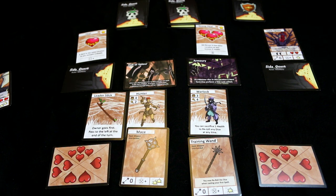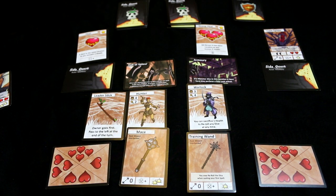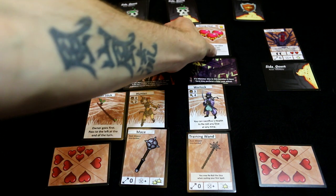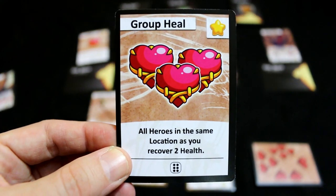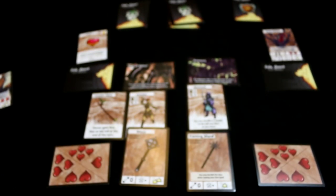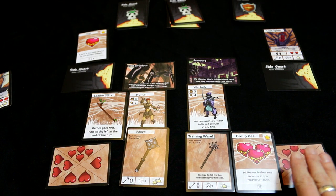All actions gone — it'd be the warlock's turn. The warlock has a wand, not too bad, five plus and does damage. I'm going to use an action to pick up group heal. Just pick it up. Group heal: all heroes on the same location as you recover two health on a six. Seems quite high, but remember you've got the mighty boost where you can up that. Let's put that on his equipment.